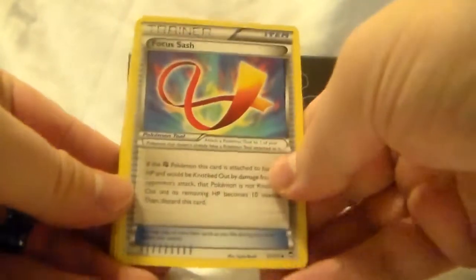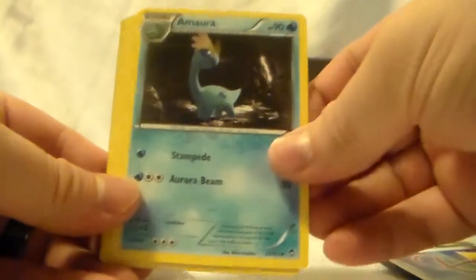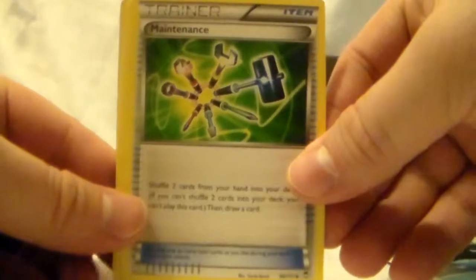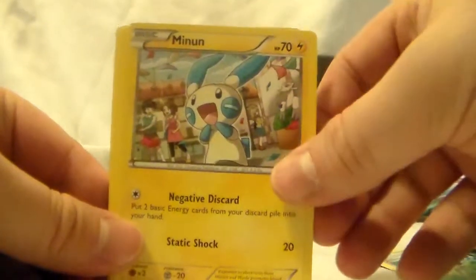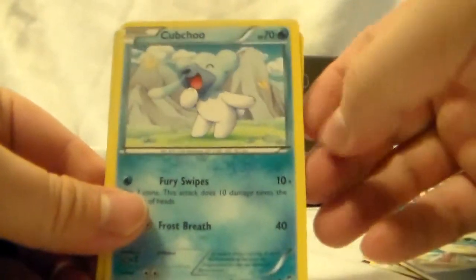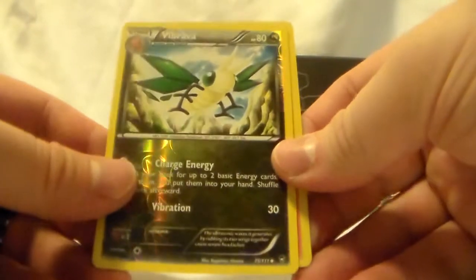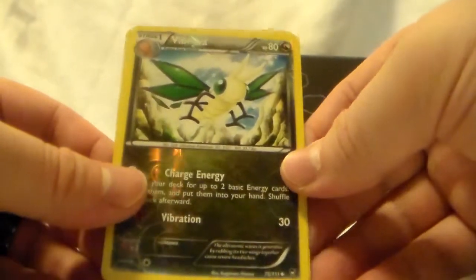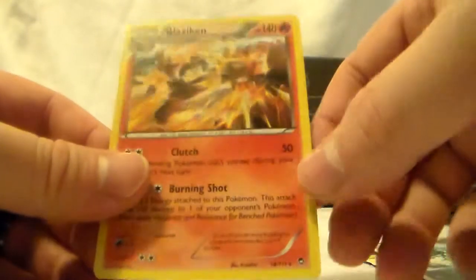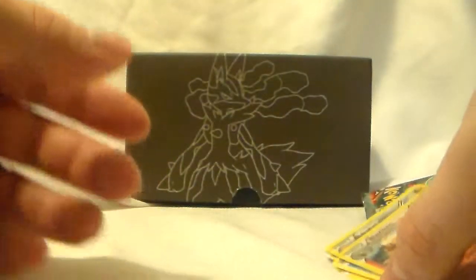Three in the back. Got Focus Sash, Amariya, Maintenance, Minam, Bellsprout, Scraggy, Cupchoow, Gullet. Our reverse is a Vibrava, and a Blaziken Holo. That's a good start for our first pack — we got a Holo Blaziken.